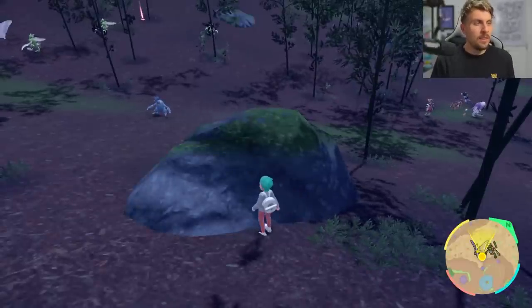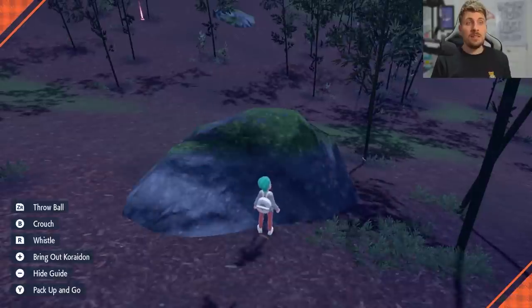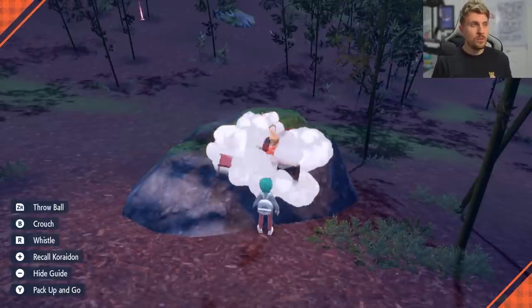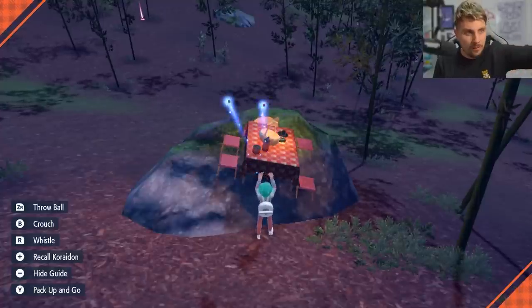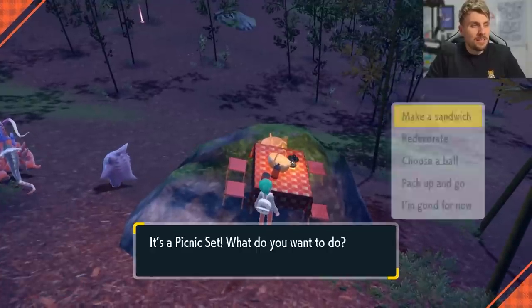Once we're here, the nice thing about this rock is that once you're facing it you're going to be able to set up a picnic in the rock, which is a huge plus for us. We've got a nice base and everything that's going to spawn is down below us. Now we've got a picnic set up, we are going to make ourselves a sandwich.